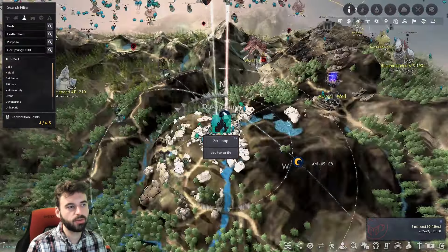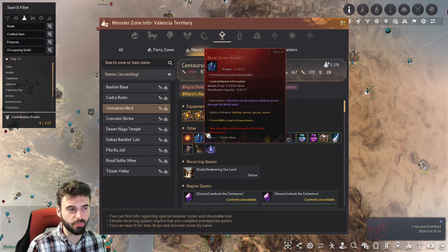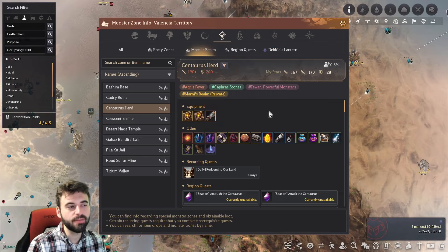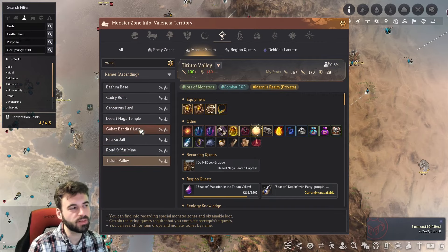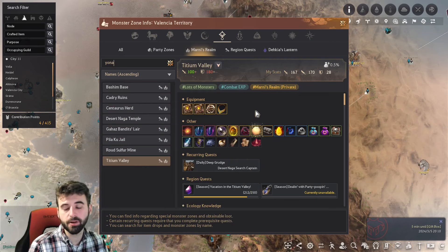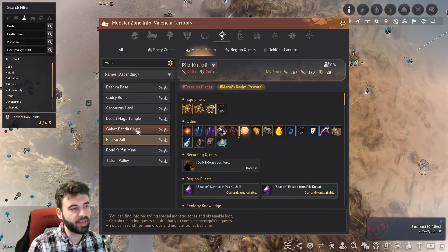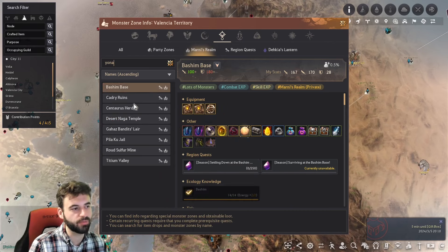Starting with Yonah's Fragments — these are generally obtained from a couple of different sources. The most prevalent and popular is through grinding. In the various Valencia grind zones, you will see Yonah's Fragments in the drop table. You can search 'Yonah' in the search bar with the grind info to see all the different locations that will drop them. You need a bunch of these, so you'll probably be grinding for a while. Fortunately, some of these spots also drop Botanus Elements, so you can work on your Infinite Potion at the same time, and they also drop Black Magic Crystals, which you'll also need for this questline.